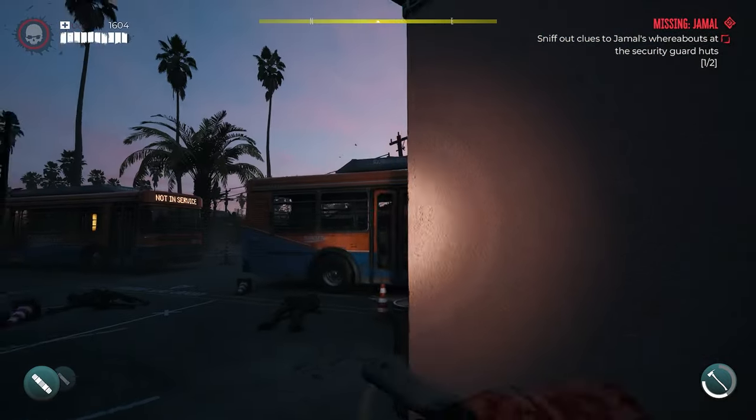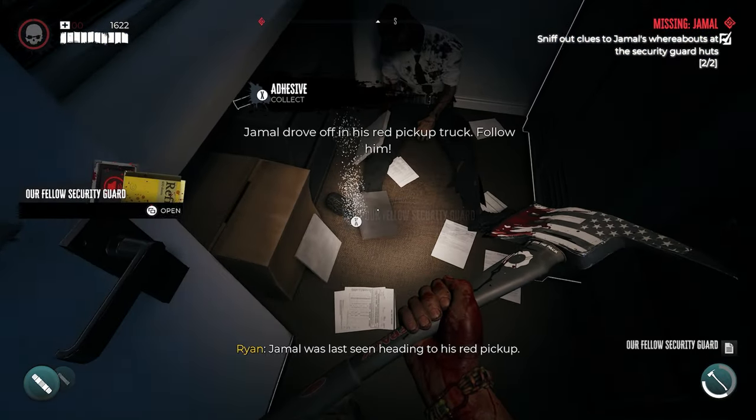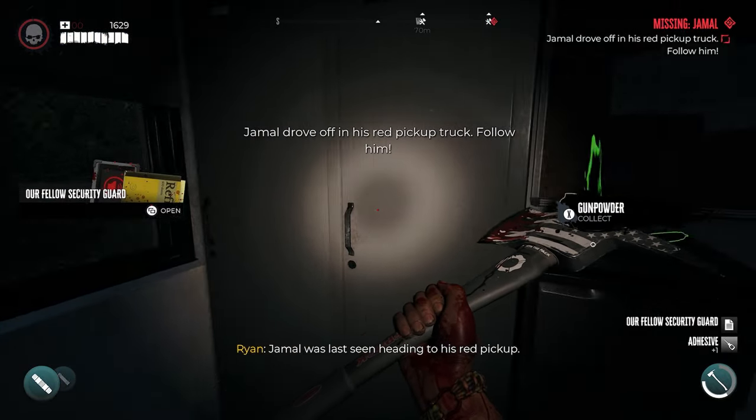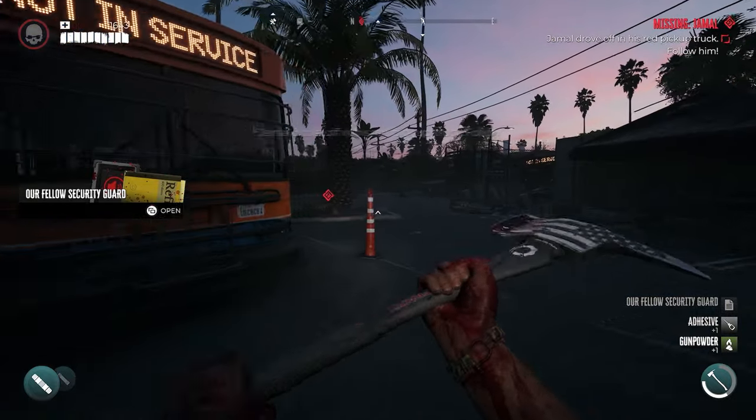Come back here and make sure you destroy the power supplies so the door will open. Take out the alarm up top so it doesn't make a lot of noise, then go inside and get your next clues and loot whatever you want in here.